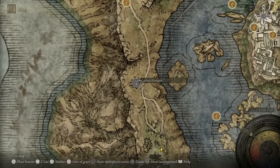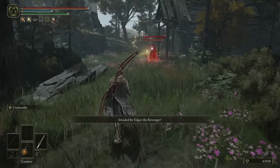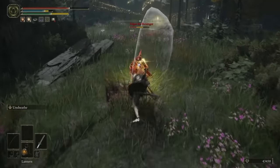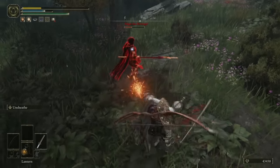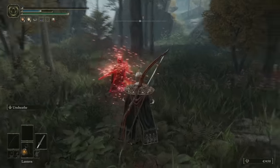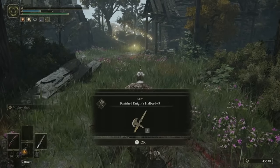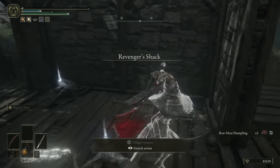Further south still, just where I am on the map, you'll see this shack. You will only get this NPC invasion if you've progressed Irina and Edgar's questlines at Castle Morne — they form part of the overarching Hyetta questline. I've got most of the footage for her questline and I'll upload it in full soon, so I'll cover Edgar more then. For now, just so you know where he is: he spawns right here, and when he dies he drops a Shabriri Grape, the Banished Knight's Halberd +8, and a ton of Raw Meat Dumplings. I'm not going to read into that — if you go in the shack there are like five more on the ground. So we're just going to gloss over that and move on to the next tip.